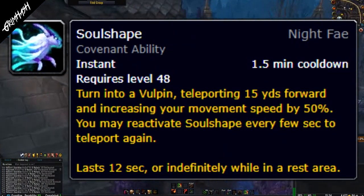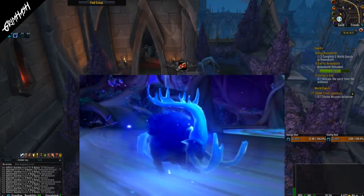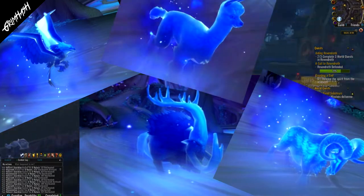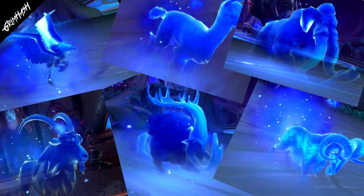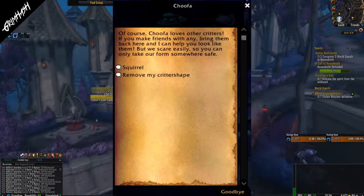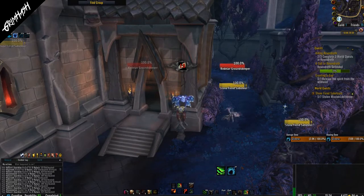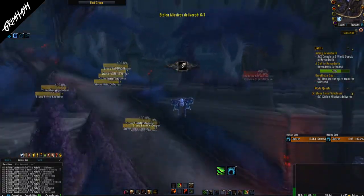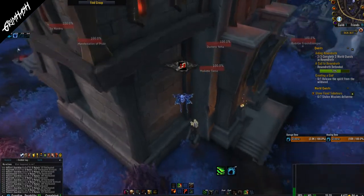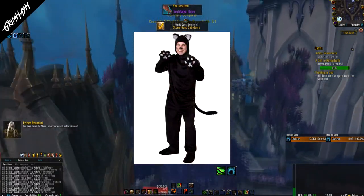Soul shapes have been in the game since the launch of Shadowlands. It's the utility ability for the Night Fae covenant, and through various means you're able to gather different appearances for this soul shape — be it through dungeons, raid bosses, world bosses, PvP, and so on. In 9.1.5 we gained the ability to use critter shapes. These aren't usable in dungeons because you're just a tiny critter, and players are going to get up to all sorts of shenanigans trying to skip things. Instead, we revert to our larger soul shape in that situation. But while in resting areas, have you ever fancied looking like a frog, a squirrel, a cat? Of course you have.